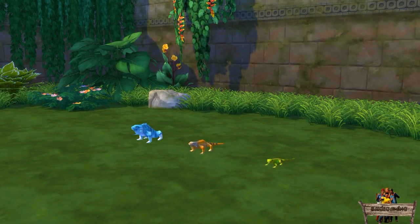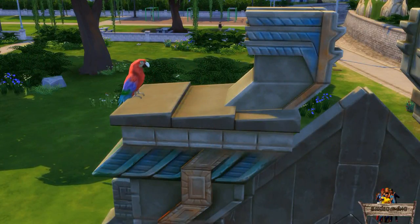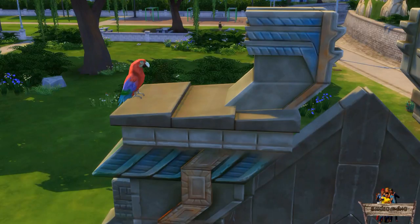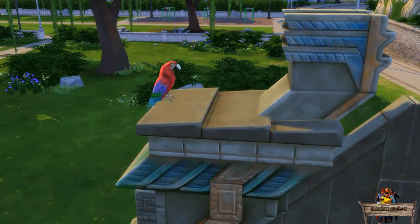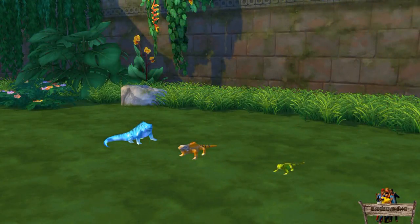If you want to rotate them I will have to disappoint you, as only the large iguana is rotatable. You might think it works the same as with one of the macaw animations, where the movement changed from back and forth to left to right after rotating. But unfortunately, after rotating the medium or small iguanas they're still nodding yes instead of shaking their heads.